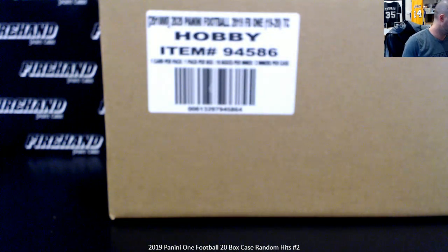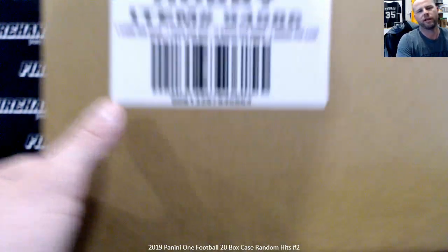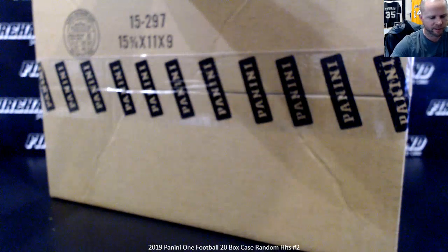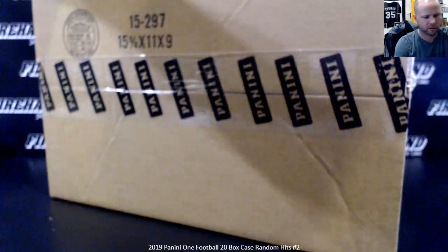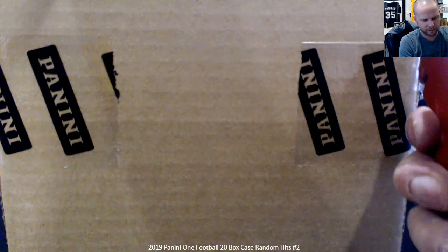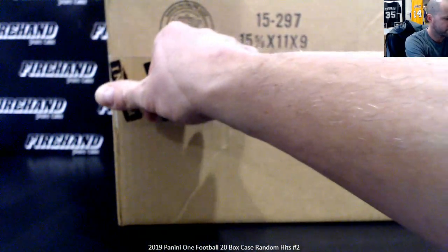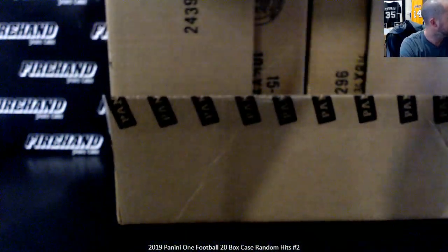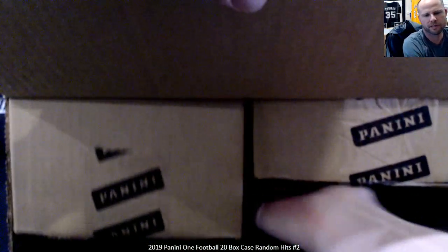Here we go guys — brand new 2020 Panini One football, 20-box case random hits, number 2. Everybody gets basically a box at random. One card per box, slab-on-card auto, and it's got material in it — it's supposed to be prime material. Two inner 10-box cases.